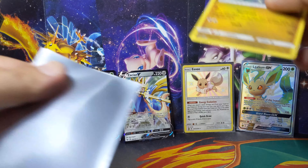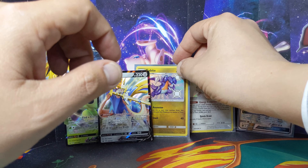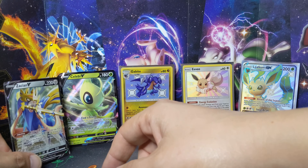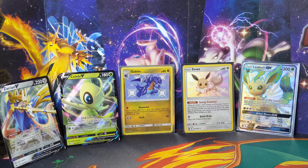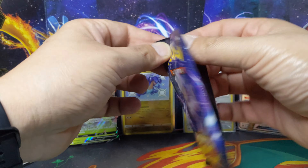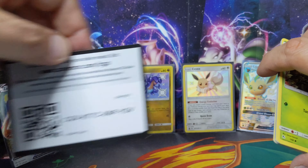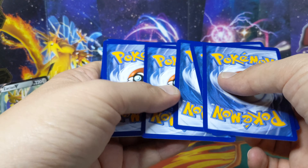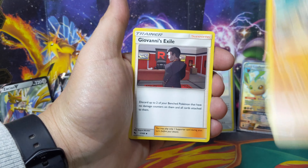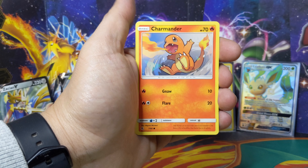We got one more pack left guys, don't go away! This is looking so good. Sorry Zacian, you're gonna get the corner. Check that out! Told you I had to open up another pack. Oh my god, if I can open one more ETB right now and get a shiny GX Scizor, I'm done - I might faint! Let's go - Water energy, Chansey, Graveler, Giovanni's something... Paris, someone's knocking on my door, sorry guys. Charmander, Slowpoke, Psyduck.